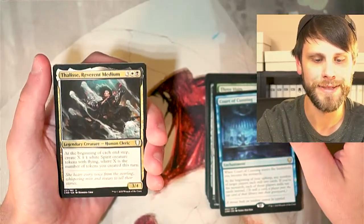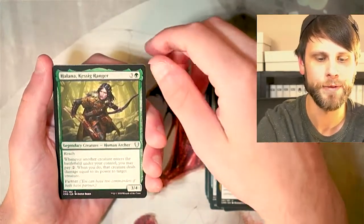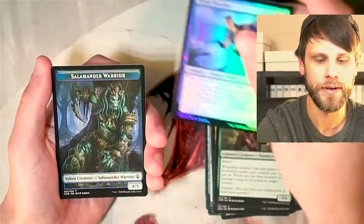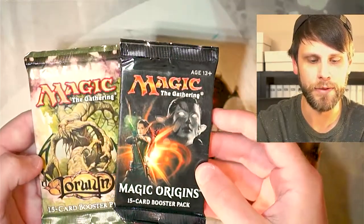Thalisi Reverent Medium — not bad, love the artwork. Helena Kessig Ranger. And then a Foil Trove Tracker. Not the most amazing pack, if I'm honest. The courts are not bad — you guys will obviously see the value on the screen — but just a very, very cool pack.